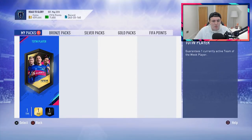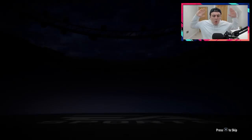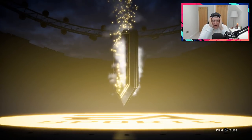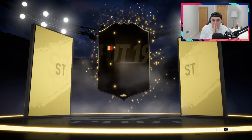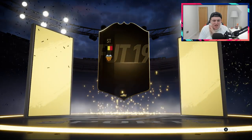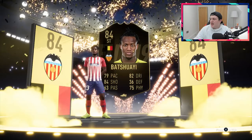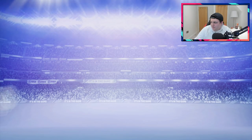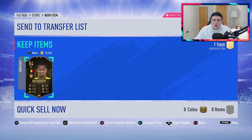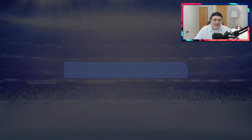This one must be the tradable one then. Oh my God, here we go - tradable Team of the Week upgrade. It's a walkout! Come on! Oh my God I'm excited. Belgian, striker - oh, it's Batshuayi. You know what, that's all right - that's fine. It's still a walkout, it's Batshuayi. I have no idea how much he goes for. How much is Batshuayi? He is a total of... it's tradable as well - 21,000 coins. So I'm going to list him straight up, I'll list him for 20,500. Give someone a little bit of a deal. I would take that - that's been pretty successful.